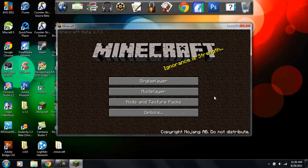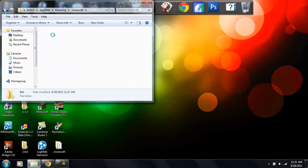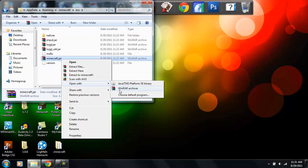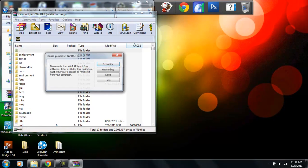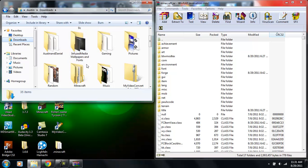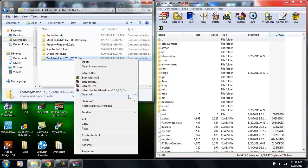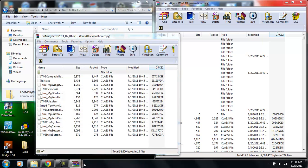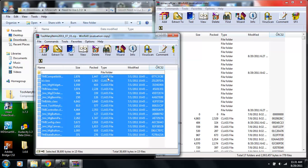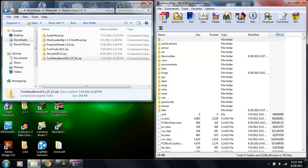You can also use the Too Many Items mod. I'll show you how to install it real quick. Go back to Run, type '%appdata%', go to .minecraft, then bin, then minecraft.jar, and open it with WinRAR Archiver. Go to your downloads, find the Minecraft 1.7.3 Too Many Items file — I'll leave a link in the description. Highlight the class files, drag and drop, and you're good to go.